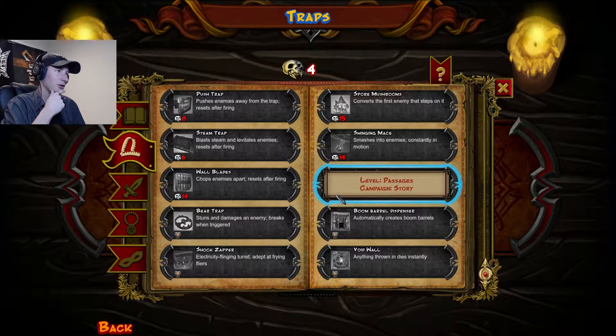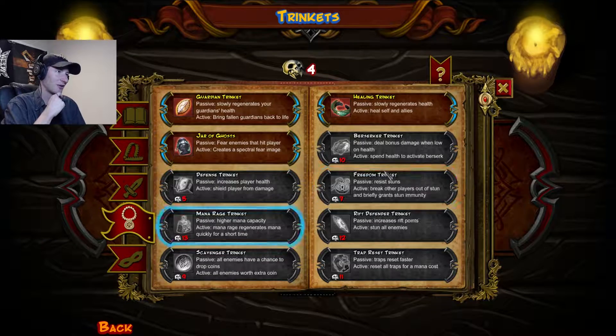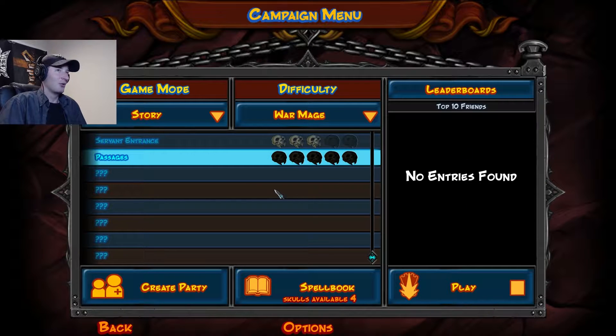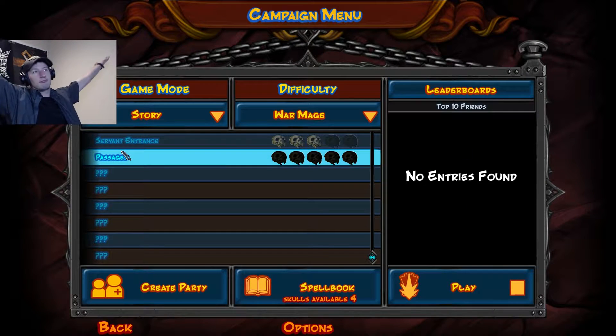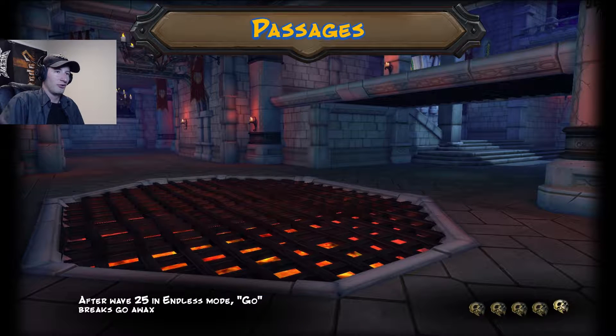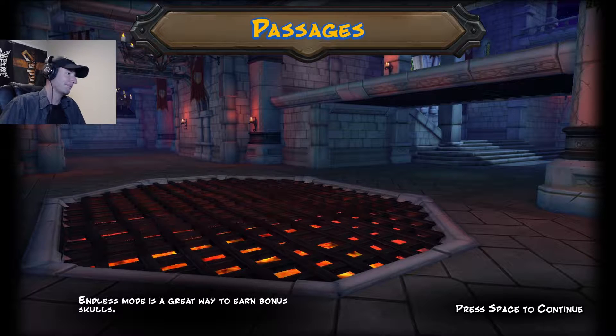I still need to get through some story levels, and there's a bunch of upgrades I'd like to get, but I need a whole lot more skulls for some of this stuff. Passages! Look at that — I hope I can get the archers in this episode then, assuming I don't screw something up royally. After wave 25 in endless mode, go — and now it's gone. We'll never learn.